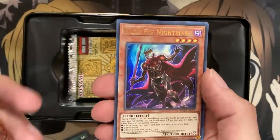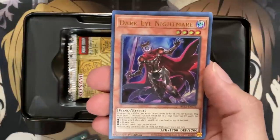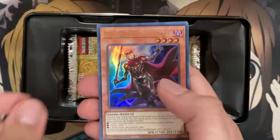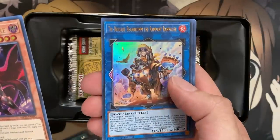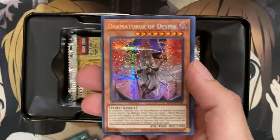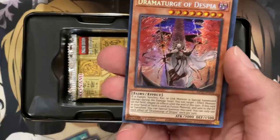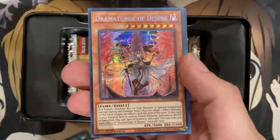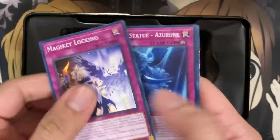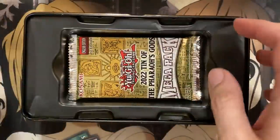We have Dark Eye Nightmare — I actually don't recognize this card. Was it a lower rarity in this set? We have Tri-Brigade Bearbrum the Rampant Rampager, and we have Dramaturge of Despia. Definitely starting strong with the Despia cards in this set. I think Dramaturge was Ultra Rare beforehand. More Wind Witch cards as well.